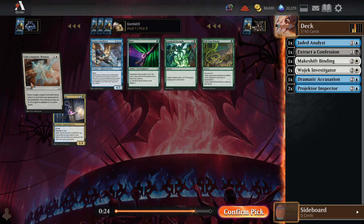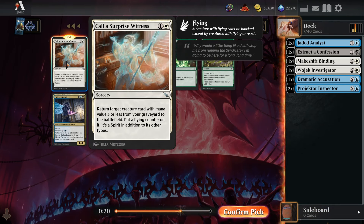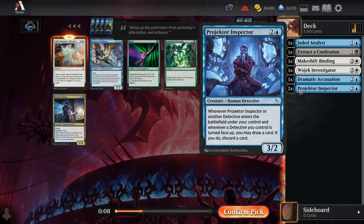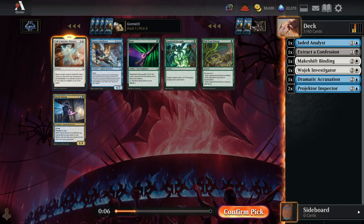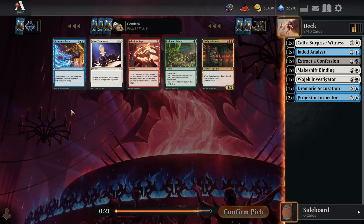Call a Surprise Witness: a deck with a lot of Projector Inspectors is actually one of the best decks to use this with. One of its flaws is that if you aren't trading creatures off early you won't have anything in the grave, but with Projector Inspector you're drawing and discarding cards — you can naturally discard something to reanimate with Surprise Witness. The big uncommon flyer is also kind of fun.